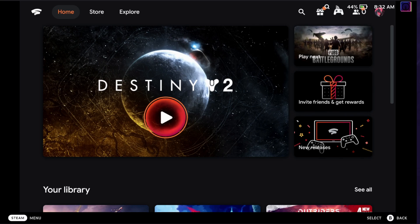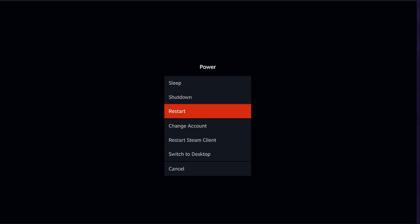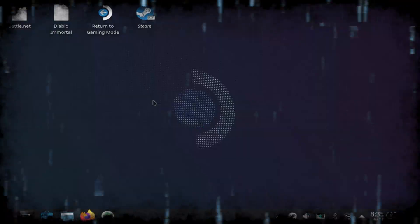The first thing you want to do is press your Steam button to bring up your power menu, and from there go to Switch to Desktop. That's where our guide is going to officially begin.